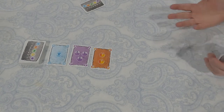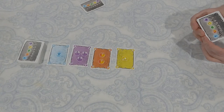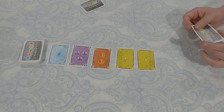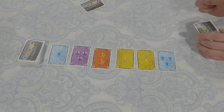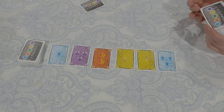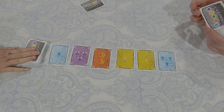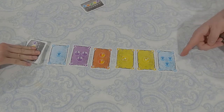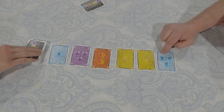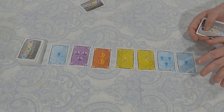Lynn takes a red four — the highest possible card in any suit — very valuable. The third player takes a purple one, since two purples are showing. I deal another card up, moving from a four to a seven total. Play continues around — the third player deals up bringing it to eight, then I deal up to 11. Lynn pushes her luck, draws a one, hitting exactly 12 without busting.